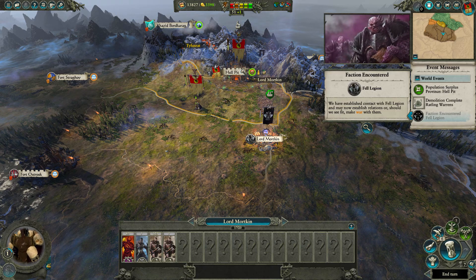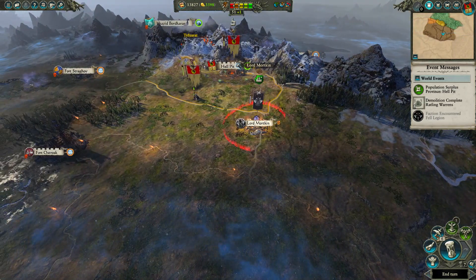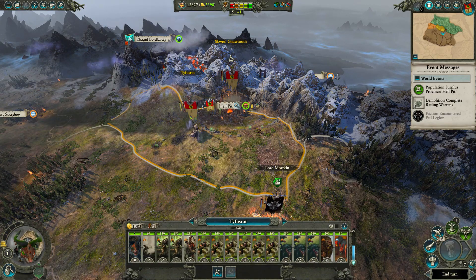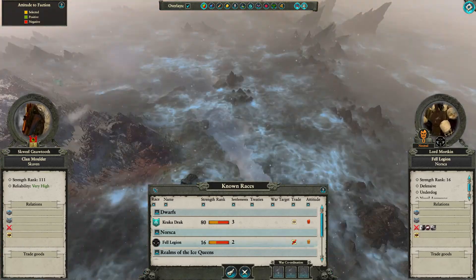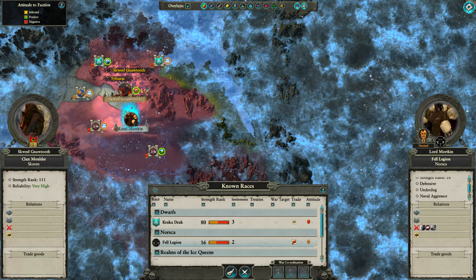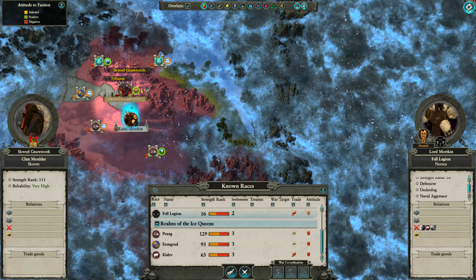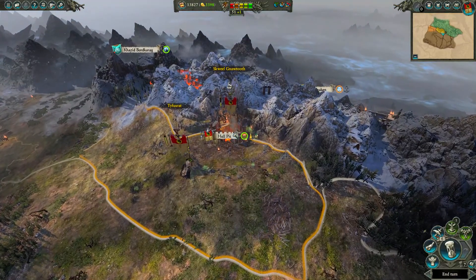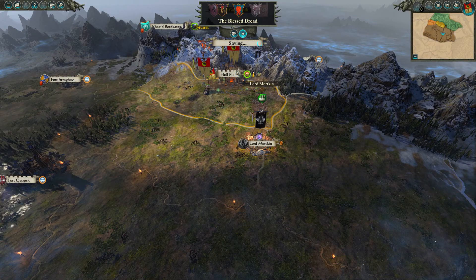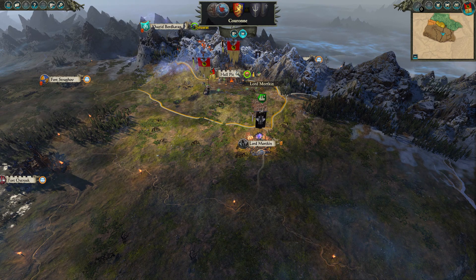For fuck's sake — why did I encounter these guys? Fell Legion. You dare! Okay, this is another mod that I used. Let him wander, let him wander — he's a Horde faction, just let him wander. He'll deal with Prague and Kislev. Eventually I'll have to deal with him, but I want to expand first.